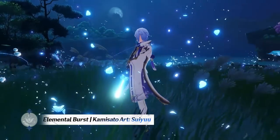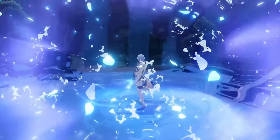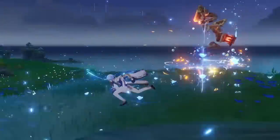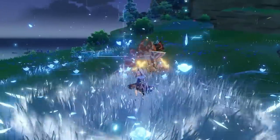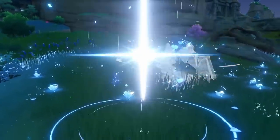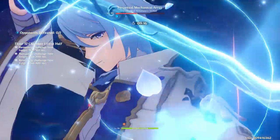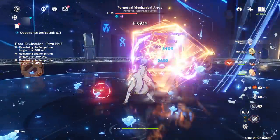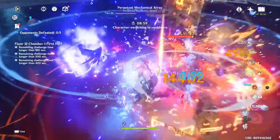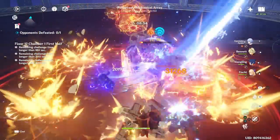Hoyoverse also gives Ayato access to a very good burst that creates a field of beautiful raindrops dropping down on enemies for up to 18 seconds, which is a very long burst duration. It also has a wide AoE range, so enemies on field are pretty much always within range, making Ayato a versatile character who can be both a DPS or a burst support, providing a complete set of tools for any player who loves him.